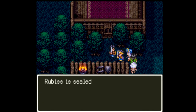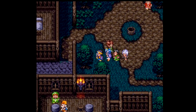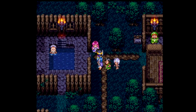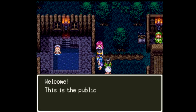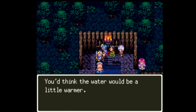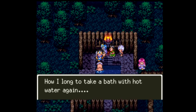An NPC tells us that Rubis is sealed in a tower on an island just off the western shore of this peninsula - I did see that tower. Just in here we find something very familiar: welcome, this is the public bathhouse. Would you care to take a bath? The attendant says the water would be warmer but without the sun it's almost impossible for the water to retain its heat.